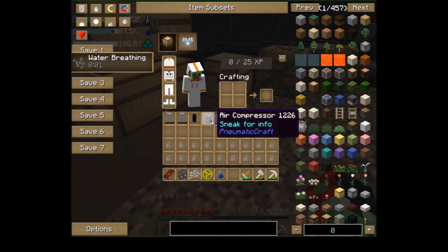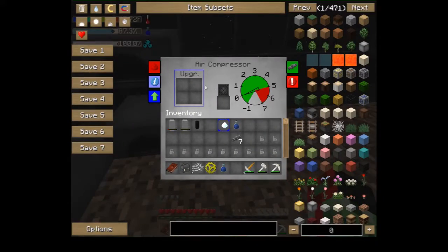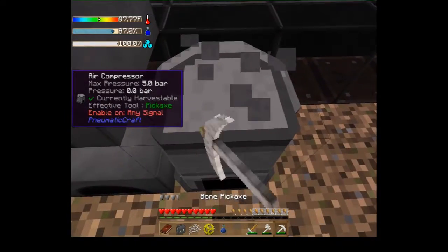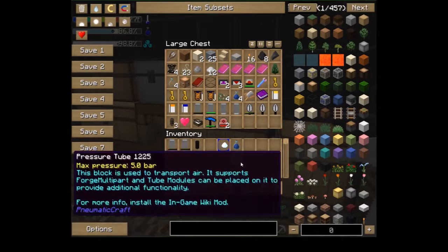Air compressor — I wonder what that does. Let me mine that up again and put it back in my chest because I'm not exactly sure what it's for.